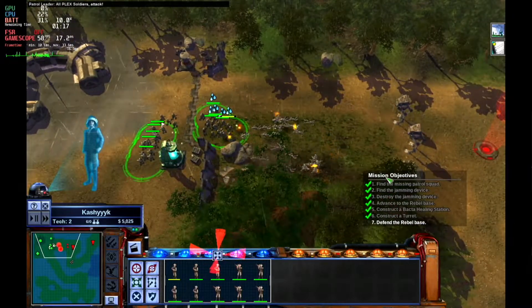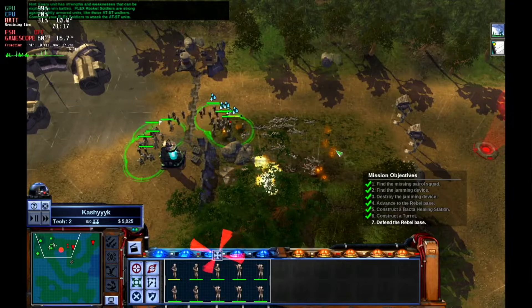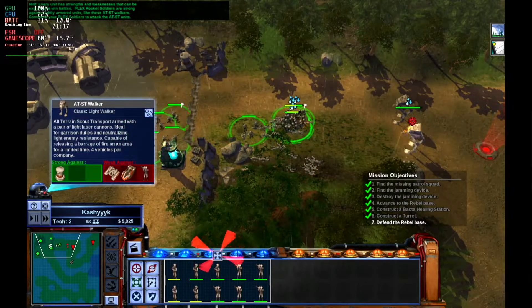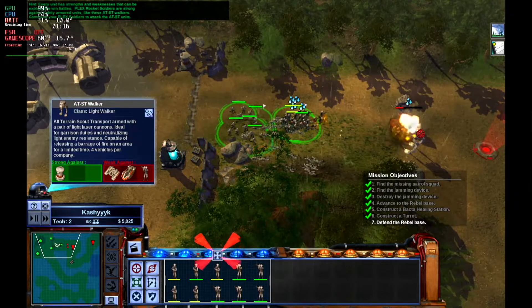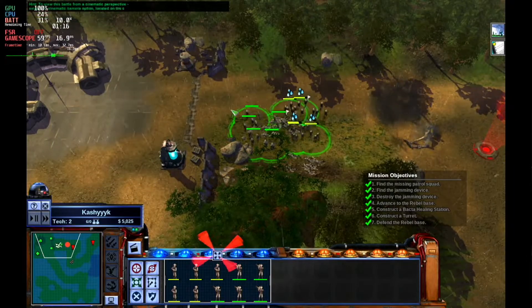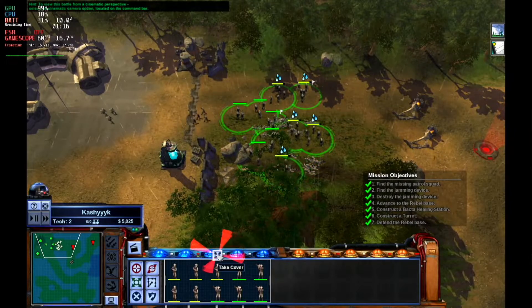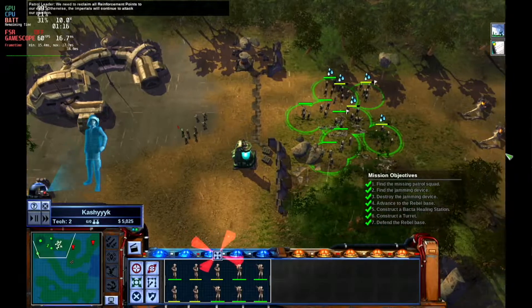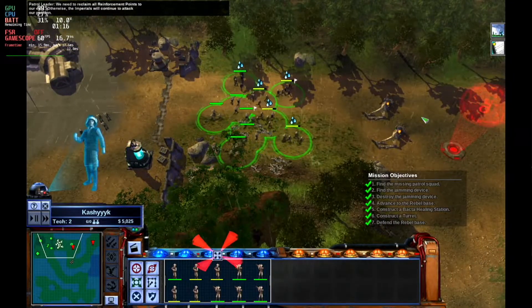Incoming walkers! Oh — plex soldiers, attack! Every unit has strengths and weaknesses that can be exploited to win battles. Plex rocket soldiers are strong against lightly armored units like these AT-ST walkers. Command your plex soldiers to attack the AT-ST units. To view this battle from a cinematic perspective, select the cinematic camera option located on the command bar. The base is secure — we need to reclaim all reinforcement points to our east, otherwise the imperials will continue to attack our position.